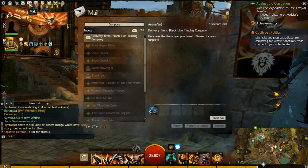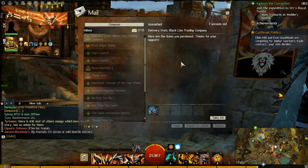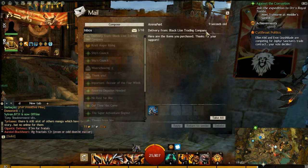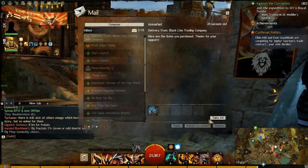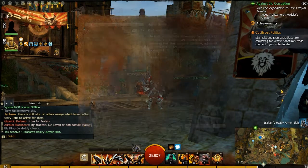But I'm not going to do that because I'm selfish and I'm Dutch and I'm going to buy it for myself. So then we actually go into our mail and it's delivered as promised because it's a black line — they deliver stuff. And the Braham heavy armor skin — booyah. I'm just going to go ahead and take them all.